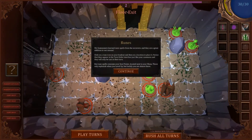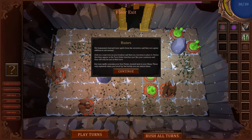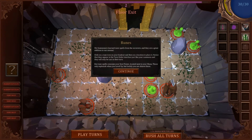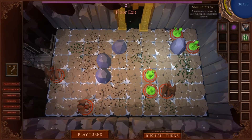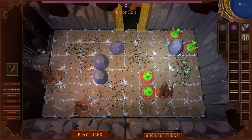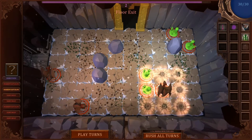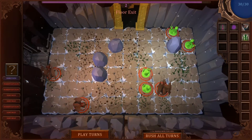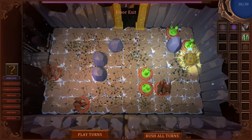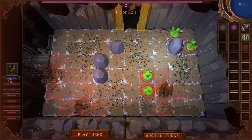We summoners learned runic spells from the sorcerers and they are a great addition to our arsenal. Click on a rune icon on your loadout and then on a location to place it. Rune spells consume soul points located next to your mana — those will replenish when you level up. It costs five soul points and does four points of damage. I guess we should take this group of three out. Did it work? Yeah, the rune goes off over there — that's nice.